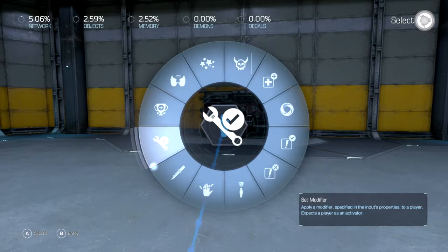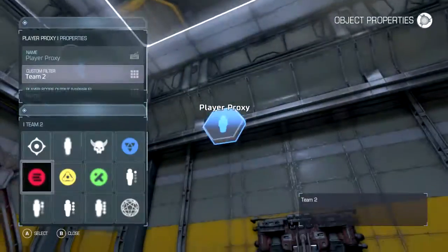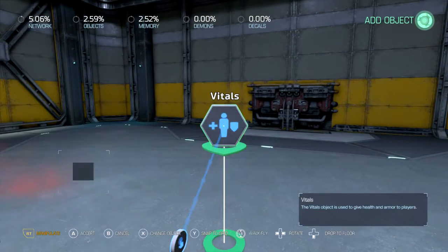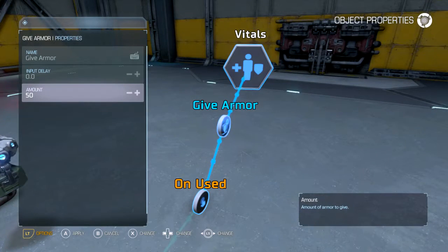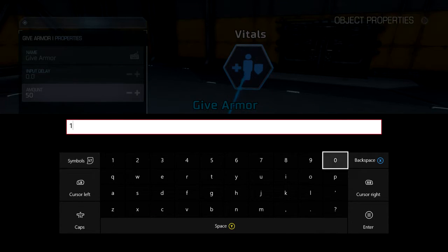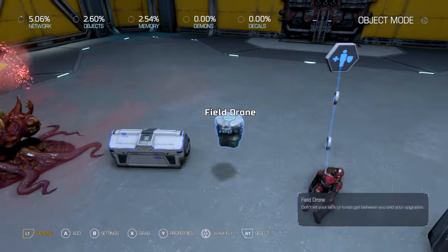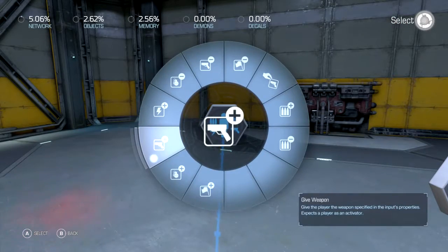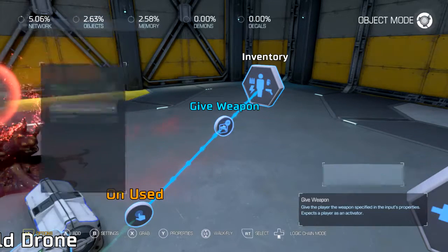For this guy, let me give us armor — these are new options. So let's say we want to give us about a hundred armor. So that guy gives a hundred armor. For this thing, we will have this give us a weapon — we're going to give a charge burst.